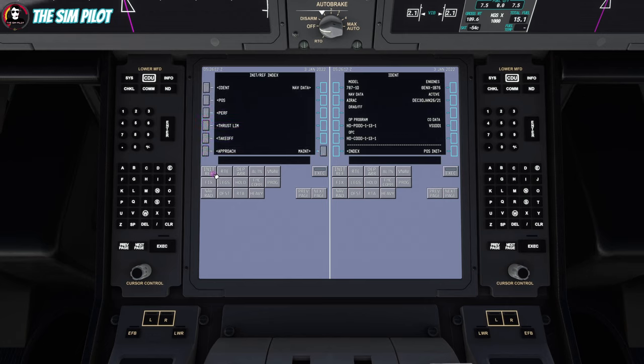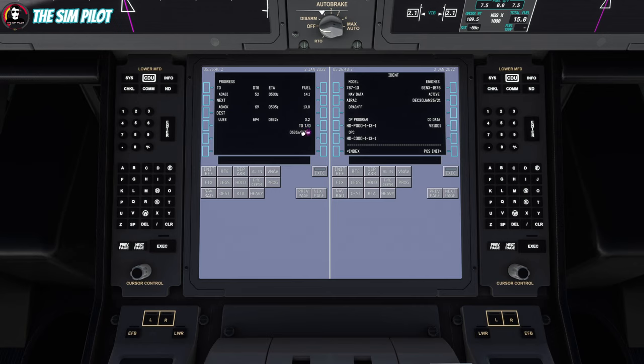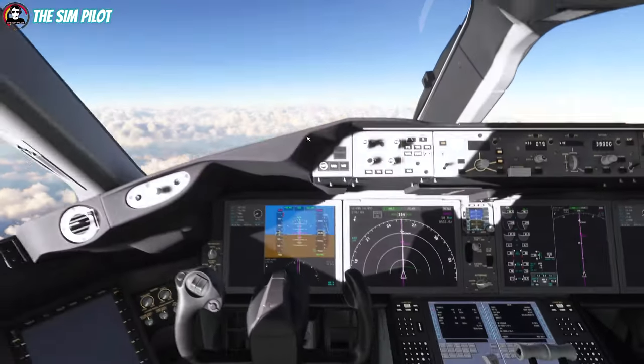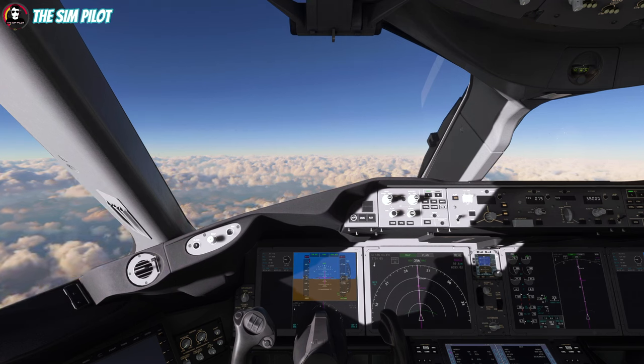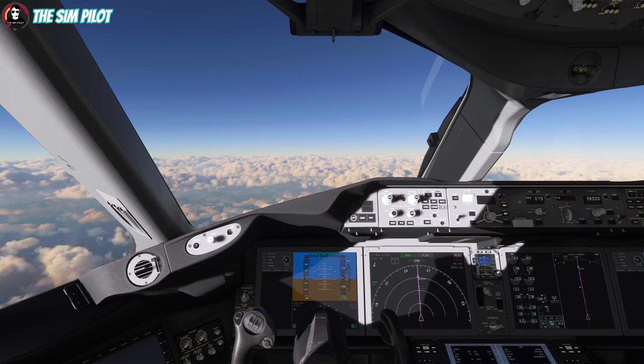Top of descent is also calculated and shown on the ND, which is great. I don't see a calculation here yet — this might be due to the flight plan change we made, or it might be waiting for us to reach cruise level. For approach planning: go to INIT REF and Approach — it's really simple. Select the flaps setting and the calculated landing speed. We'll land with flaps 30. Copy the speed to the scratch pad and paste it in — approach planning done.